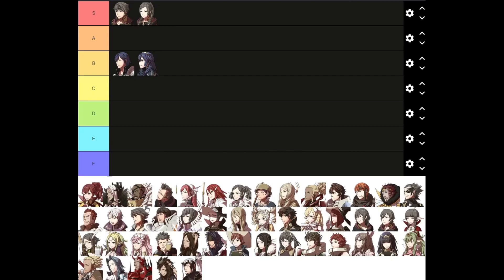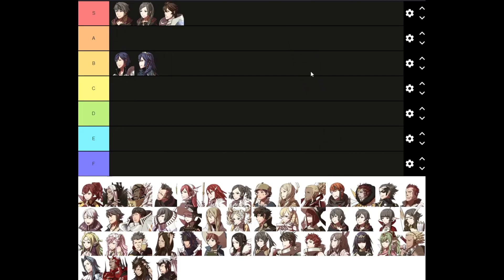Another S tier unit that might need a little more justification is Frederick. This is mostly for Lunatic, but his performance on Hard is pretty good as well. He will fall off about halfway through the game because of his low growth rates, but even when he falls off he's a good stat backpack. Builds supports pretty easily, gives massive bonuses especially in defense and strength, and increases mobility as a Great Knight. His one weakness is being vulnerable to pretty much every effective weapon in the game outside of Worm Slayers, but you just have to watch out for Risen with hammers on Lunatic.